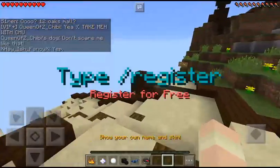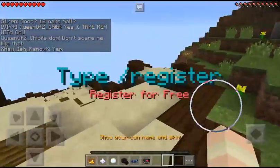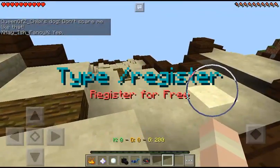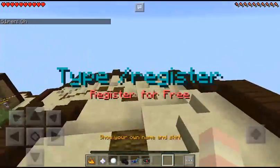You have to talk quietly if you don't want them to hear. So there are two paths — you can go down this path or down this path to get to the parkour. I think you go down this path. Let's check it out.